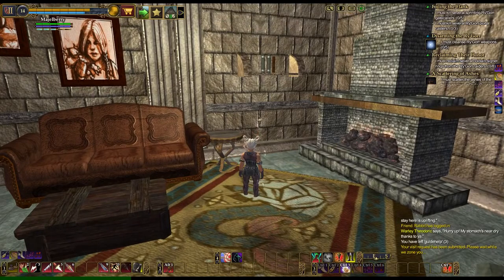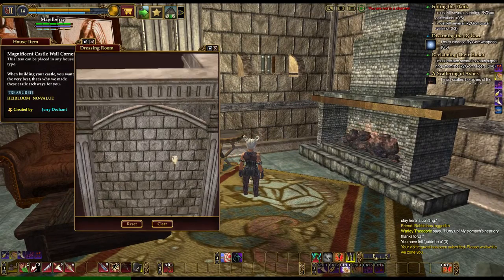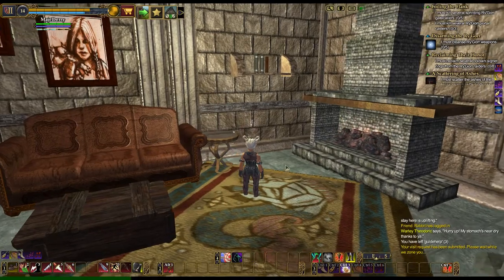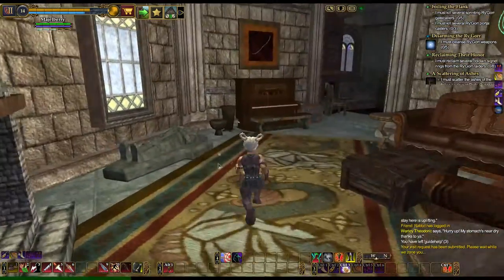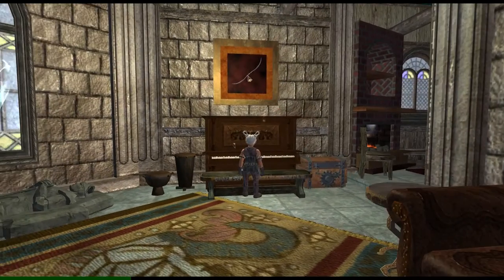Well, this person did a nice job. Castle walls — those work really well in here, don't they? Very nice. I like this here. This is nice also. I'm digging this house.